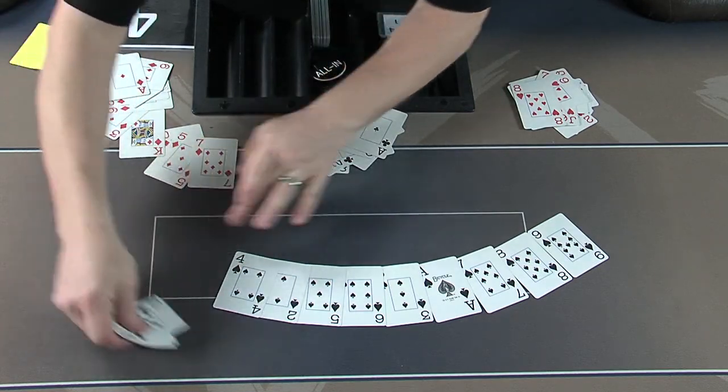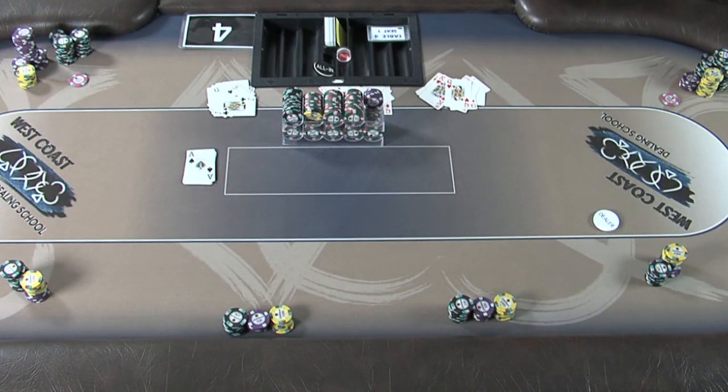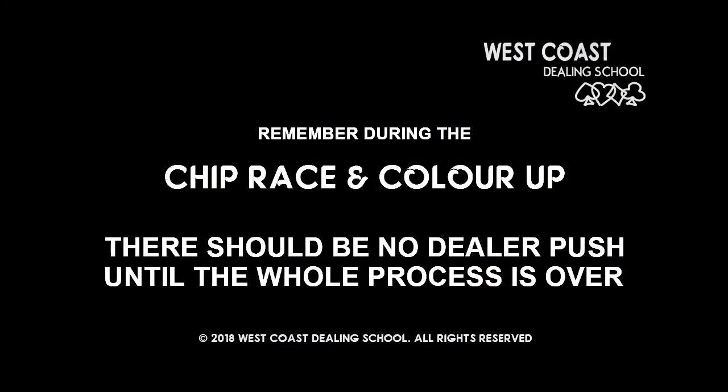Once this process is complete, the dealer may continue setting up the decks and cleaning up the surrounding area. If your event is using two supervisors for this process, the second one will not be far behind, but do not move the racks of green chips away from the centre of the table — even if they are in your way, you must simply work around this obstacle until the second supervisor comes to collect the chips. Remember, when handing a chip to the supervisor, you must place it on the table so he can collect it. Do not try to pass the chip directly to his hand. A very important thing to remember: there should be no dealer push until the chips have been exchanged, verified and collected.